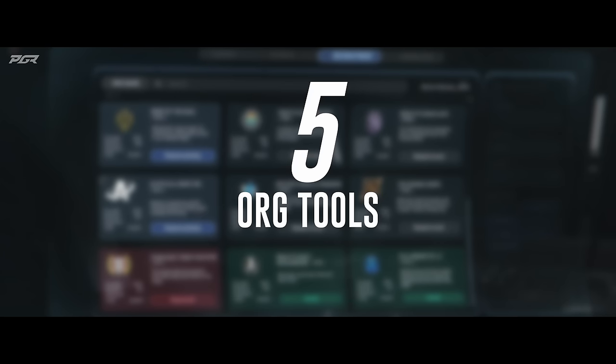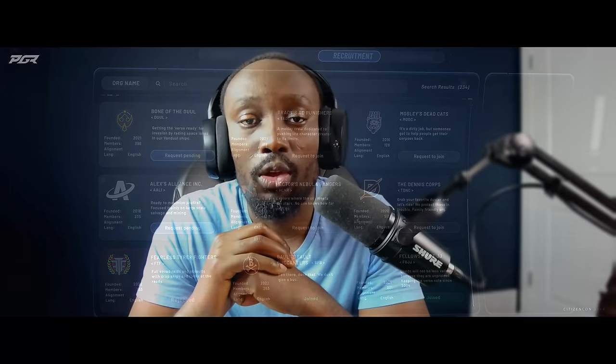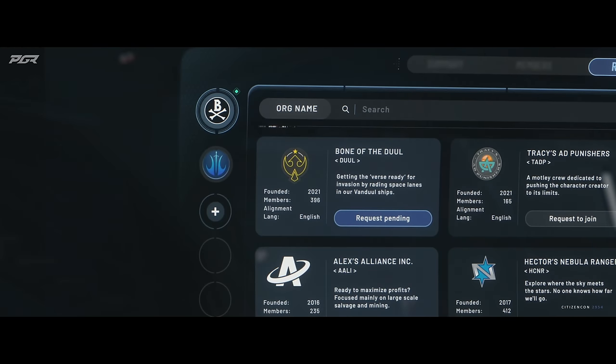Number five is org tools. This is a big game changer. The Star Citizen community has been looking forward to CIG implementing something like this. Right now the only thing we have is Spectrum, and it isn't really that useful in terms of organizing org activities and things you would normally do in MMOs. CIG revealed org tools through the MobiGlas and also in Spectrum.